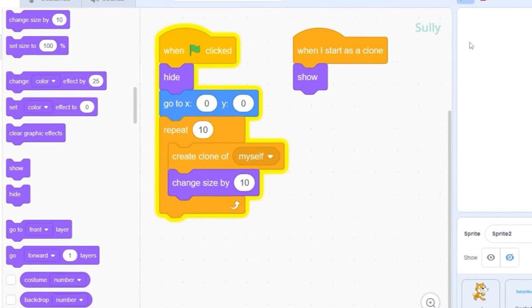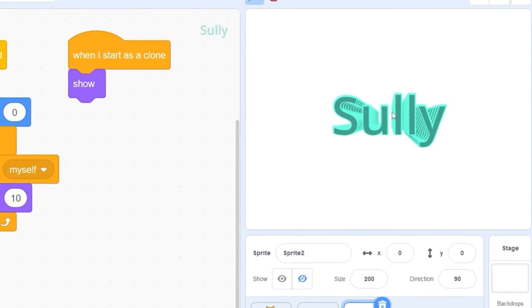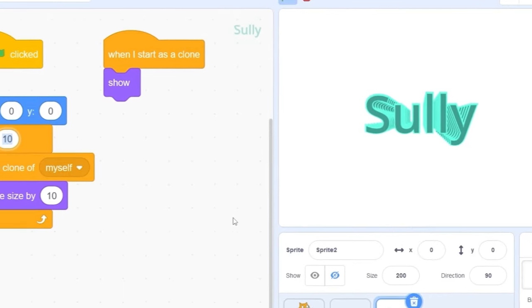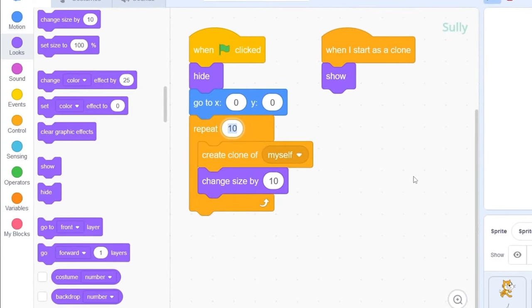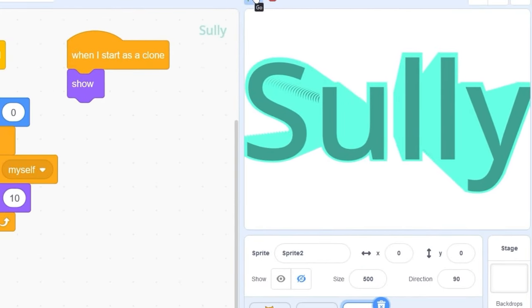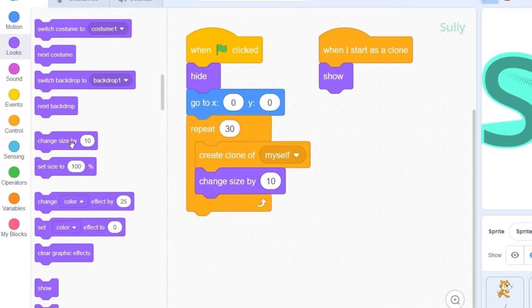Now let's press the green flag. You'll see the text looks like it's extruding and coming closer to the camera. To increase the 3D effect, change the repeat count — let's make it 30. We also need to reset the size back to 100.